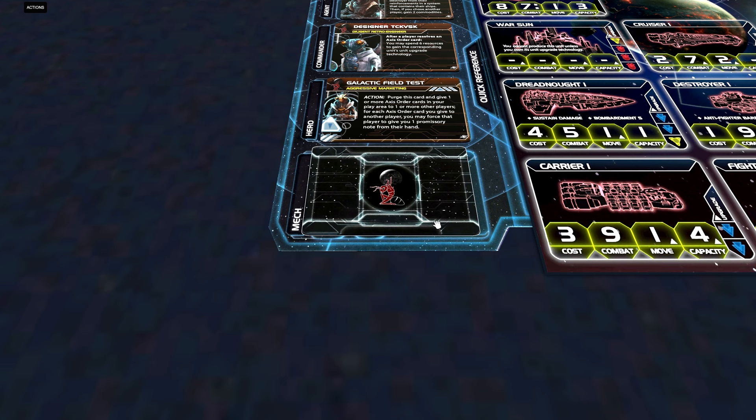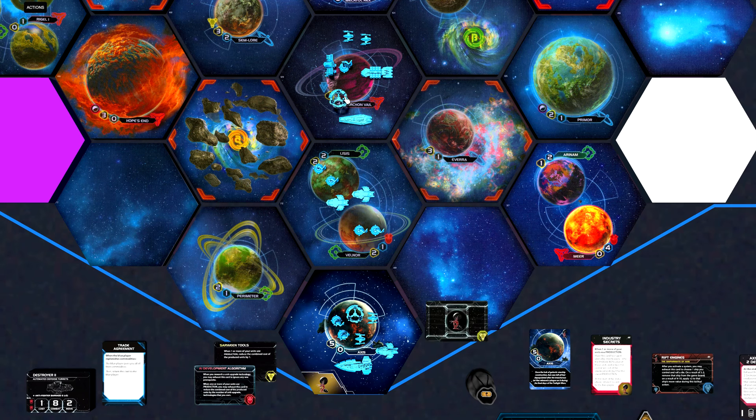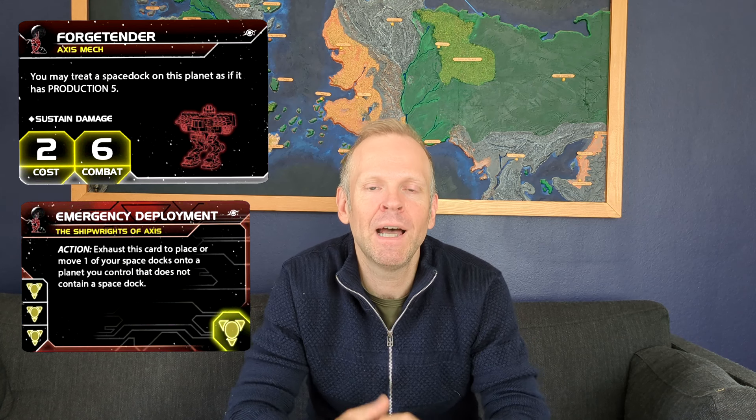Now let's talk about the mech, the Forge Tender. You may treat a space dock on this planet as if it has production five. Besides that, it's a completely normal mech with sustained damage, costs two to produce, and hits on a six and above. There is a synergy between the mech and the Emergency Deployment faction technology — you can move space docks and then use the mech to increase production capacity to five on a no-resource planet. But I wouldn't produce mechs just for that ability; I'd produce them to get those extra strong ground forces out there.